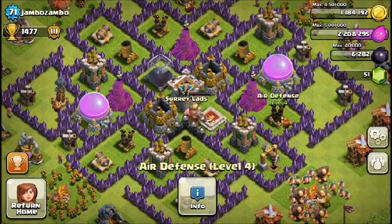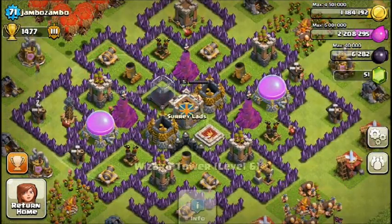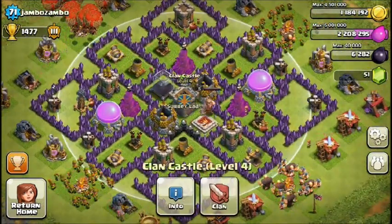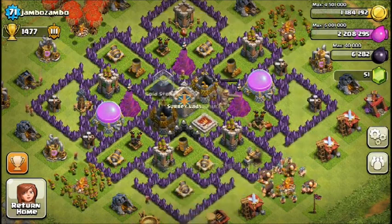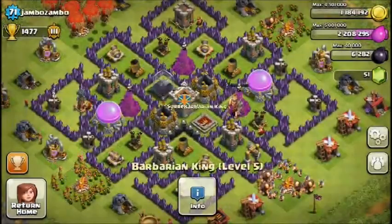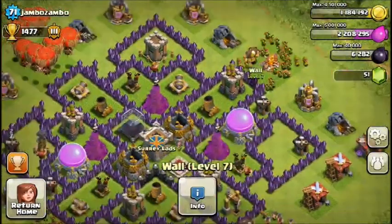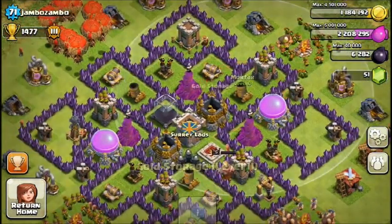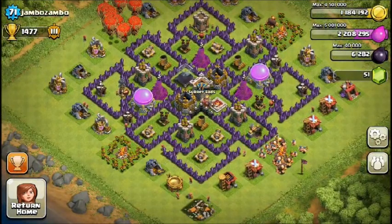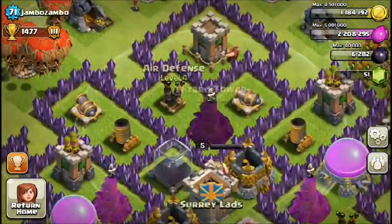This base is really good because all the resources are separated fairly equally — not just all in one place. He does have his gold storage and dark elixir storage in the middle, but it's not that hard to break because you could flank where this mortar right here is and go in through that side.